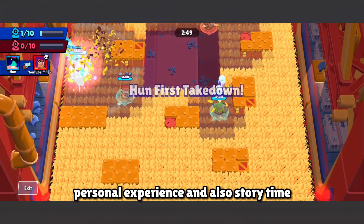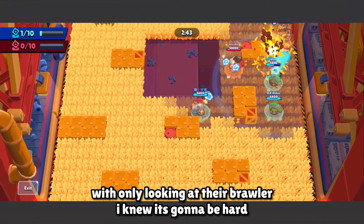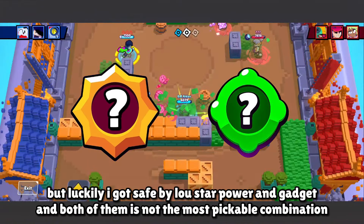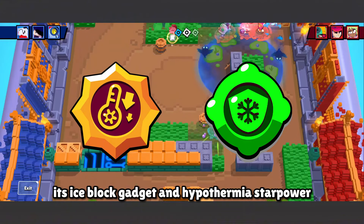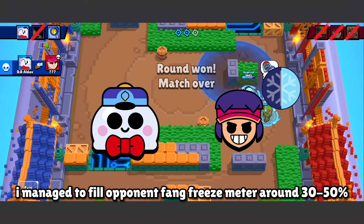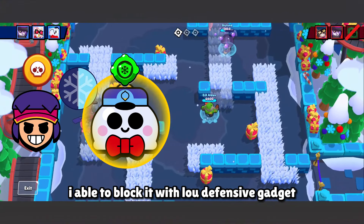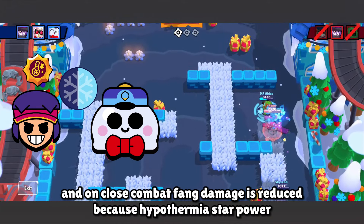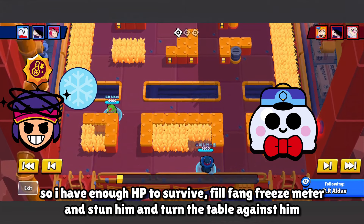Personal experience and story time. I once used Low against Fang and Edgar in 2 different matches. With just looking at their brawlers, I knew it was going to be hard. But luckily, I was saved by Low's star power and gadget — both of which are not the most recommended combination: Ice Block Gadget and Hypothermia Star Power. In the first match against Fang, I filled his freeze meter to around 30–50%, and when Fang charged at me with his super, I blocked it with Low's defensive gadget. In close combat, Fang's damage was reduced because of Hypothermia, so I had enough HP to survive, fill Fang's freeze meter, stun him, and turn the tables.